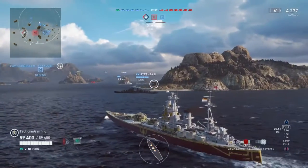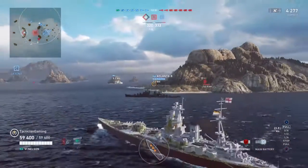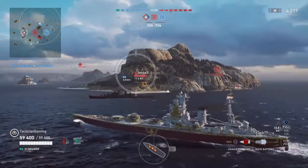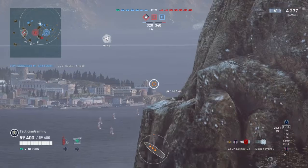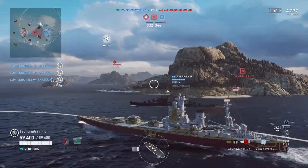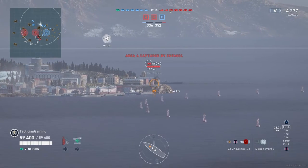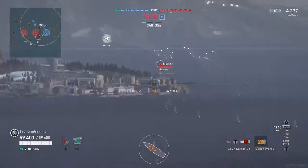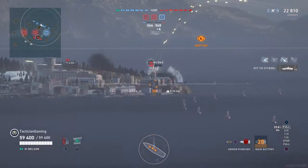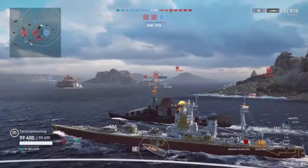The cruiser in front of me just starts getting ready to lay smoke. I see the Sakatsuki trying to deal with something — until I spot a cruiser, a Miyoko, hidden on the other side of the island, and he looks to be standing still. What do we give a cruiser standing still? We're just gonna smash him in the face. Miyoko is about to get hit hard — one citadel, one penetration, and one overpen. Miyoko must not be feeling good after that.